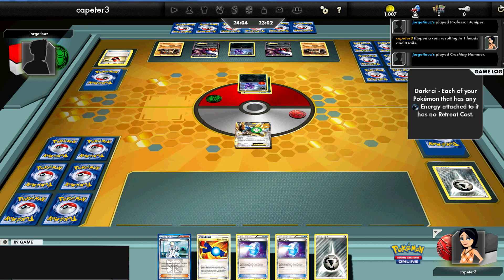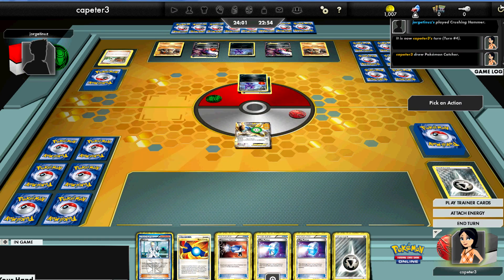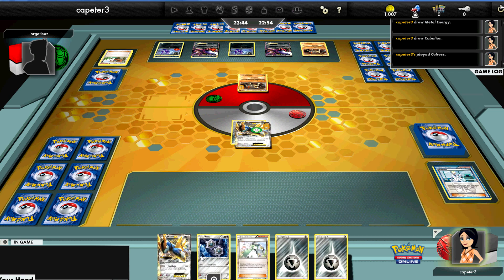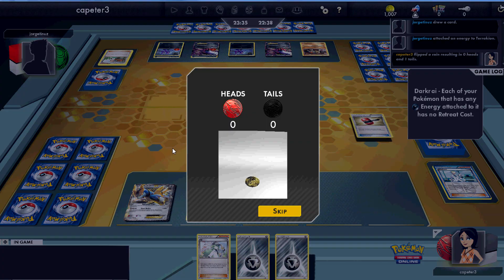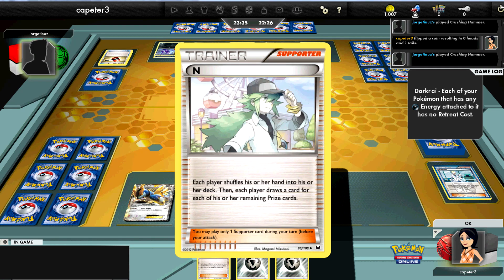He hammers away my Metal energy, which is not good. I'm looking at Darkrai/Terrakion with hammers and I don't have any energy acceleration, so that is really going to hurt. He gets the hammer and the energy switch. I go ahead and just attach and Colress. I finally get a Klink out by turn two and I'm just gonna Righteous Edge again to do another 30. He left the Terrakion up.